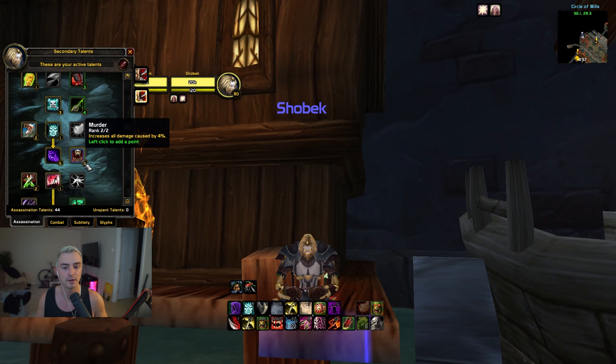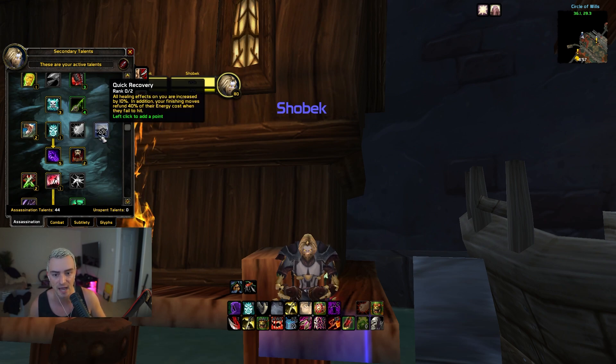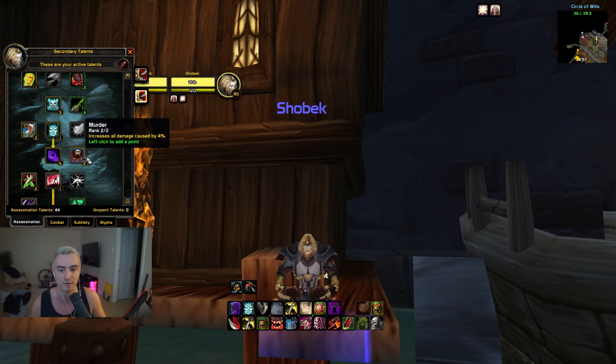Next is Murder, which increases all damage caused by 4% — auto attacks, poisons, everything. It's a really good buffer. However, depending on your comp, you can swap this out. If you're playing Healer DPS and feel you're losing more to a survivability issue, you can swap Murder for Quick Recovery. You don't need Murder — you can go more defensive, take Quick Recovery for increased healing, and free up points. Mutilate lets you take different pieces and piece together your own puzzle.